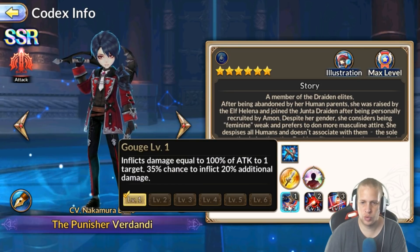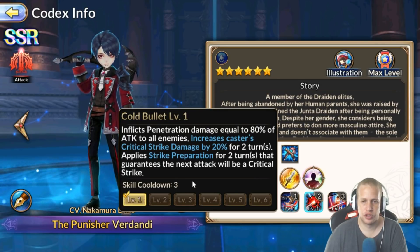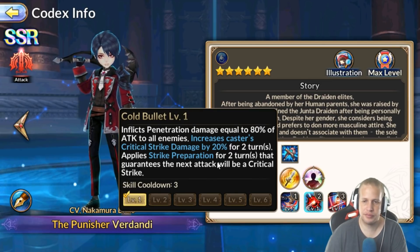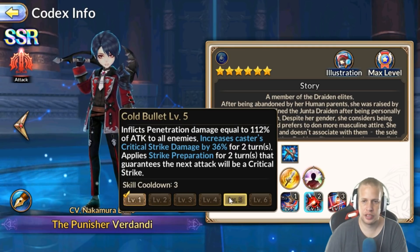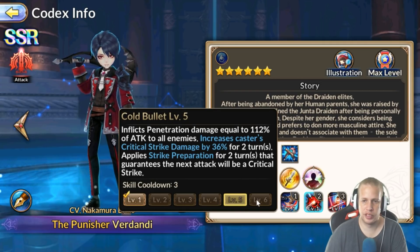On his one: 100% chance, single target, 35% chance to inflict 20% additional damage — as you skill it up you get a 60% chance to do 30% more damage. His one hits really hard for a one-skill. His two is his bread and butter: inflicts penetration damage equal to 80% of attack to all enemies, increases critical strike damage by 20% for two turns, and applies strike preparation for two turns guaranteeing the next attack is a critical strike — on a three-turn cooldown. Pair him with someone who has cooldown reduction and that's practically always up. It's a big AOE too. As you scale it up, base damage and crit damage go up, and eventually strike preparation becomes a three-turn buff.